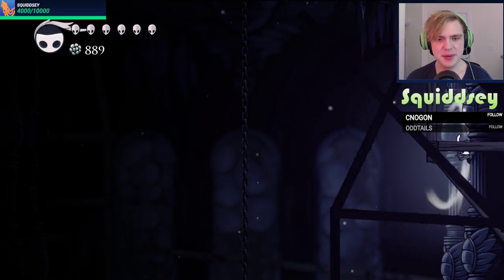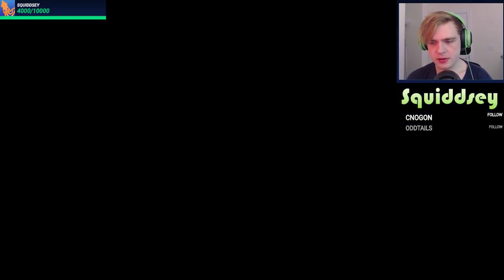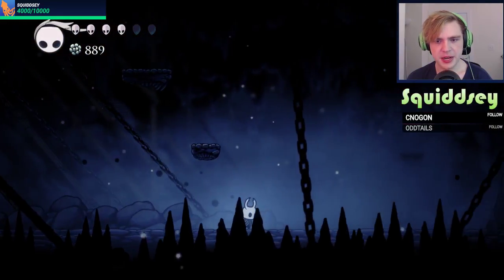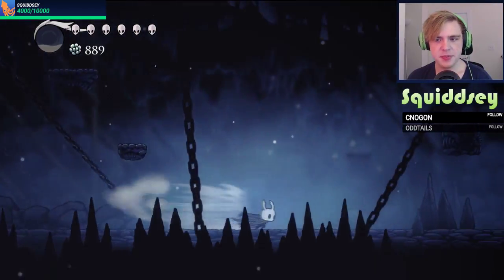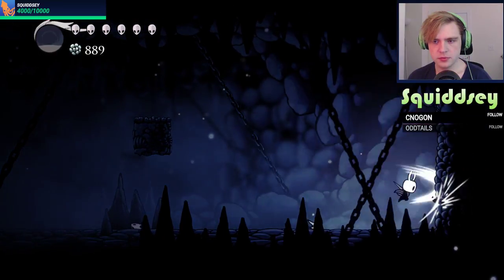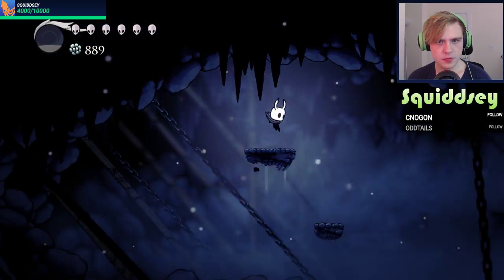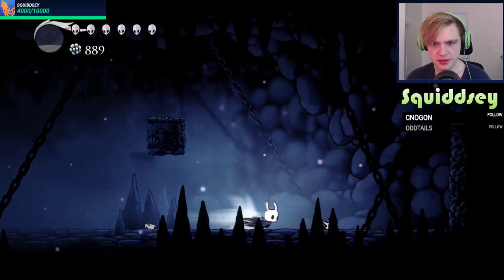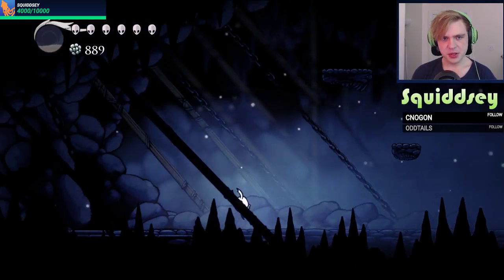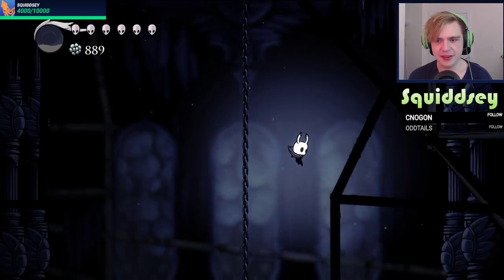There she is! We'll buy Quick Focus, and also purchase this enchanted charm. We need four more charms to unlock the notch. We got Fragile Strength — let's equip that, and I guess we'll use Sprint Master for the time being. Emit a heroic odor is actually pretty good too.